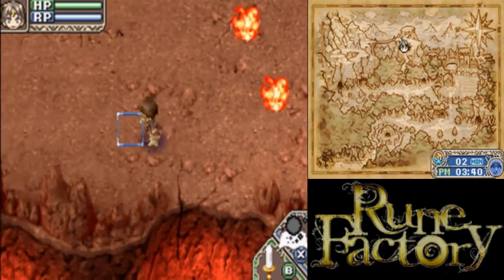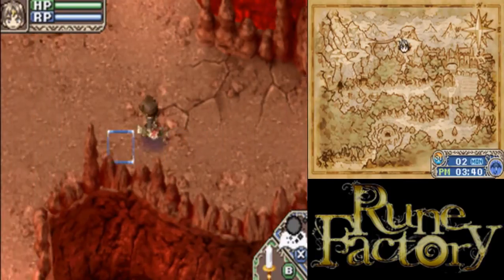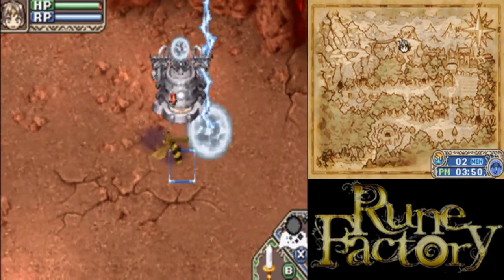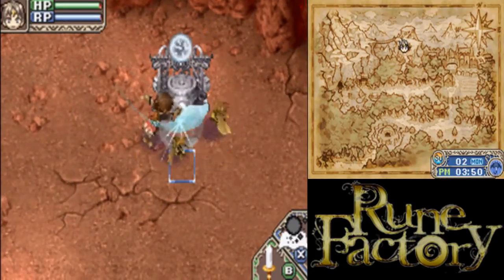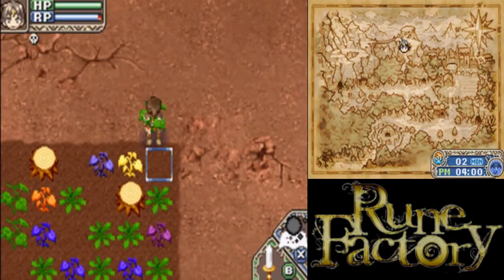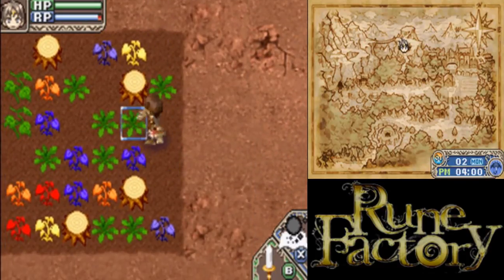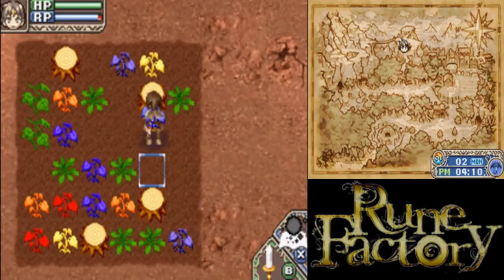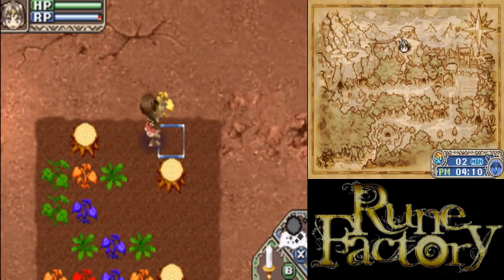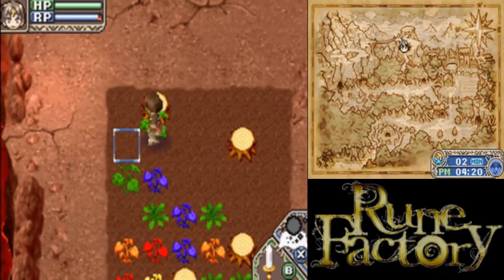I'm just going to ignore all you people - there's no need to kill them all, we just run in. Where are the fields? There we are. I am going to kill these though. Ow - eh, poison, not that big of a deal. Especially when there's an antidote herb right here. Let's clear some stuff. We should be looking for Celia, but there's farming to be done - and we all know where my priorities lie.